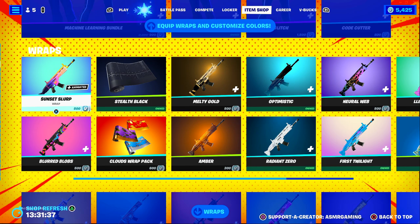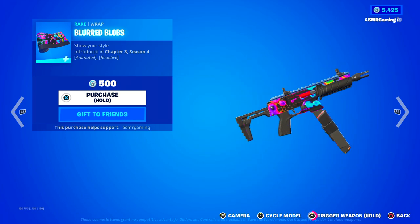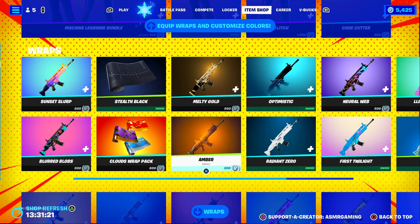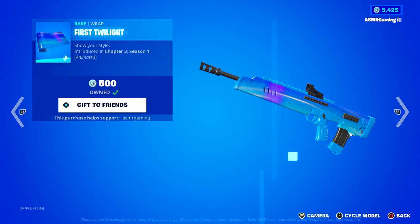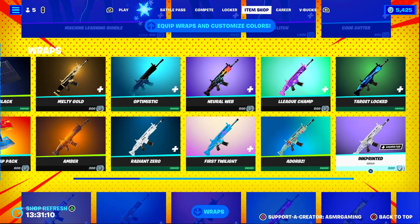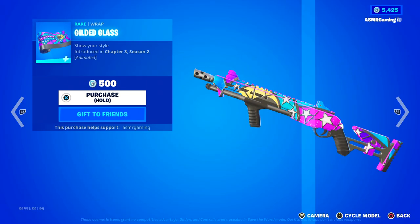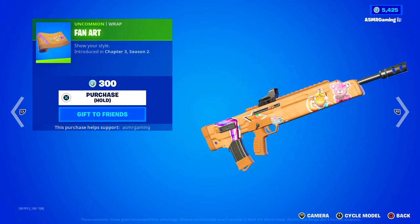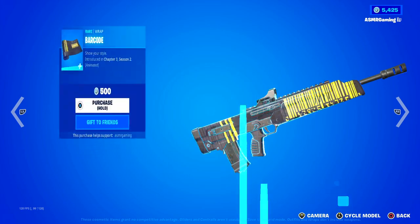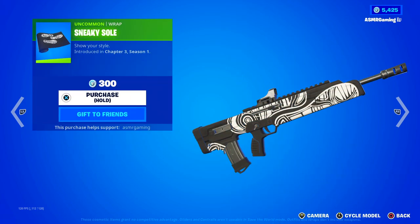Down here we have a ton of wraps back in the shop. Let's go through my favorites. Sunset Slurp is actually pretty nice. Blurred Blobs looks pretty cool — reactive as well, when you shoot. These are kind of rare, they don't come back that often. The Clouds wrap is back. First Twilight looks pretty good — I like the colors on that. Gilded Glass is great as well. Fan Art has legit Fortnite stickers on the wrap. There's a barcode scanning one too — so many wrap choices.